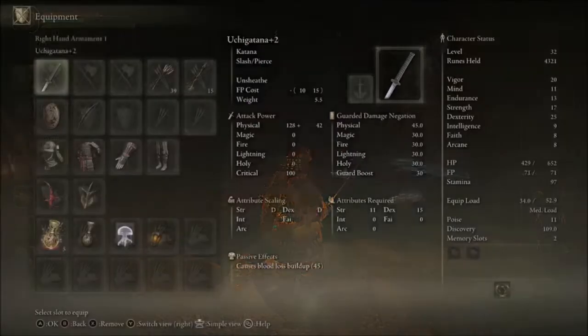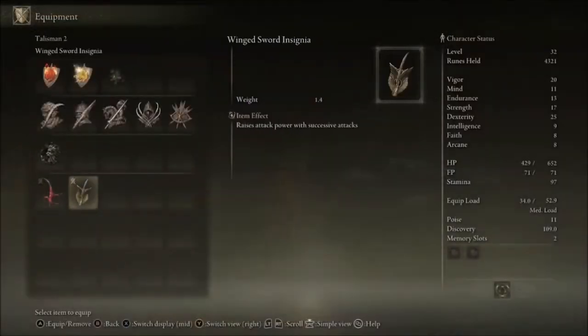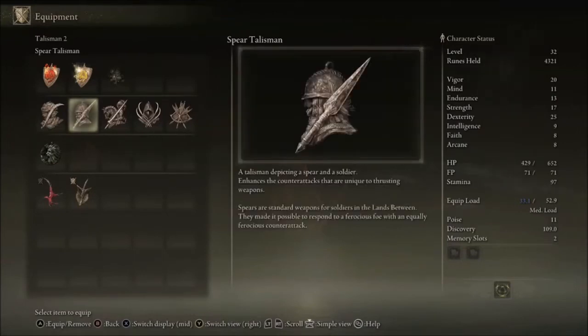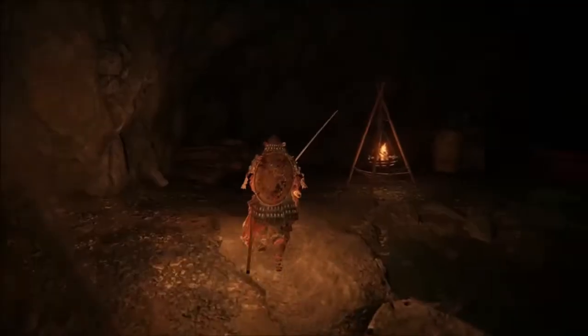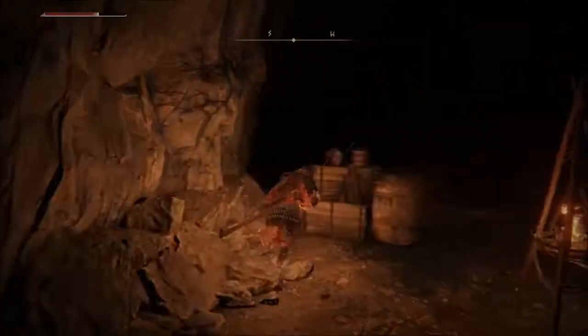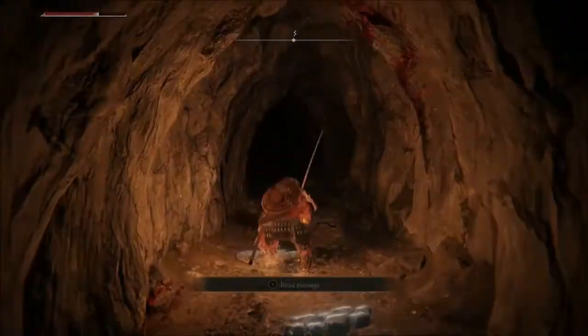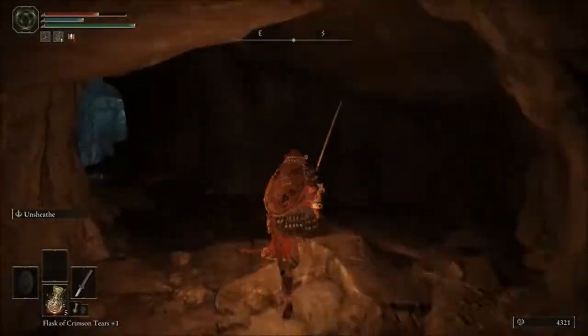A talisman depicting a spear and a soldier enhances the counter attacks that are unique to thrusting weapons. Spears are standard weapons for soldiers in the Lands Between — they made it possible to respond to a ferocious foe with an equally ferocious counter attack. If you have the winged spear, like the dual-headed spear you can find in the Dragon-Burnt Ruins, it's going to be useful on weapons like that.